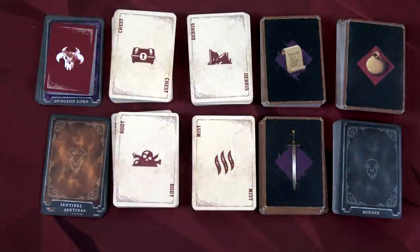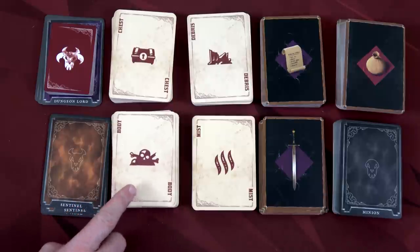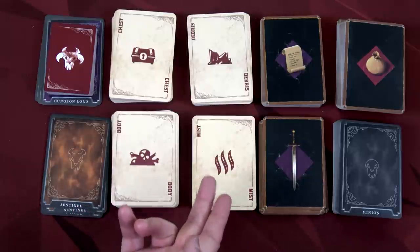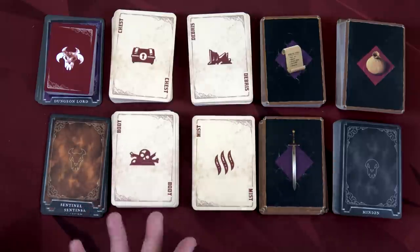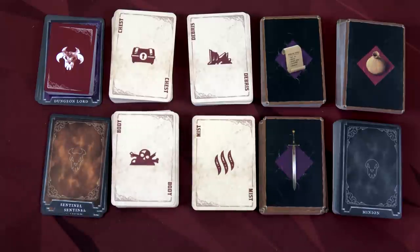It wouldn't be a great dungeon delver without tons of decks of cards. We have our body cards, where we could find lots of potential loot or enemies. Mist is almost always enemies. Debris could be totally random — who knows what we find there. And then chest cards, which are generally good things like gold. Gold you can turn into coins if you go back to the merchant — they have a coin value but take up a carrying spot because they're heavy, and then you can trade them in for actual coins.